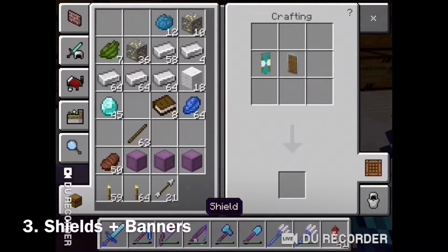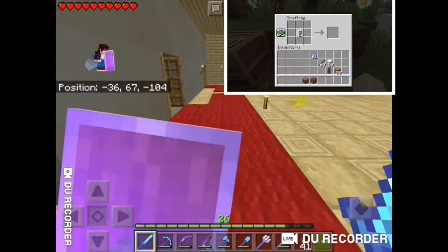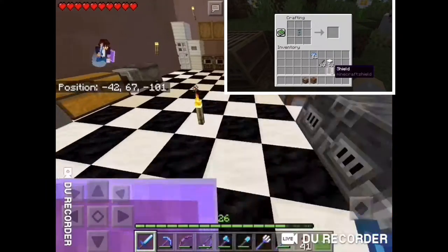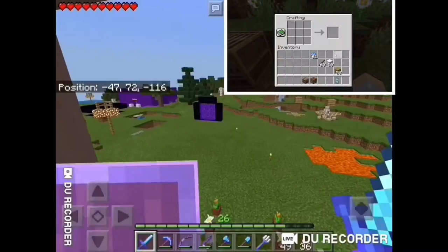Now for shields. Here's a quick image of a shield being used for PC. I've tried combining shields in anvils and in crafting tables as you can see, but it doesn't work.